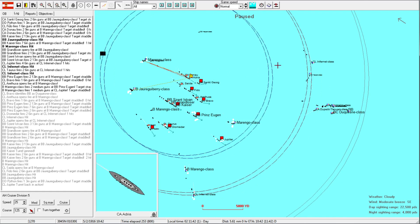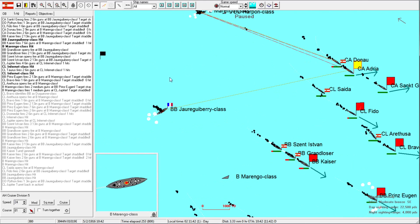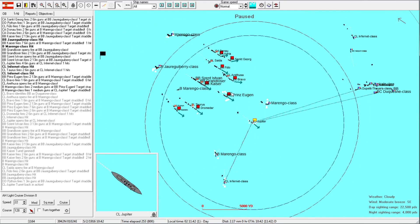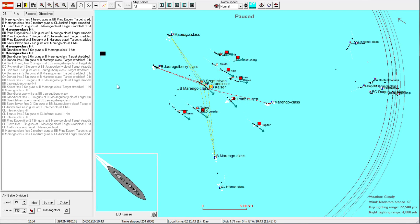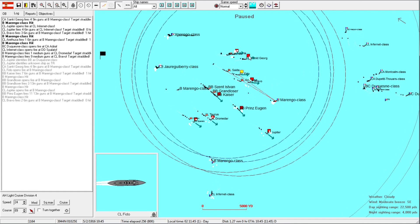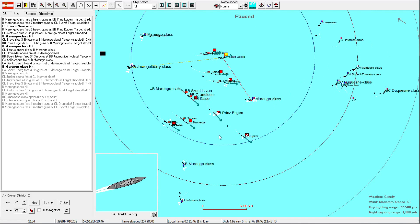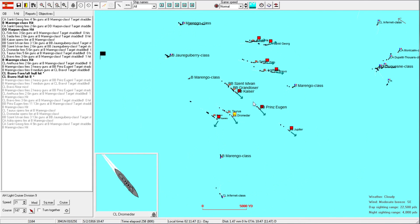Maybe I'll detach the St. George. I was thinking it would be good to make sure this Marengo class is sinking - yeah, she's sinking on fire. I'm just going to go for the kills here. We'll split these two so that our guns can start picking them off - torpedoes, whatever we want to use. We'll let our heavy cruisers maybe absorb some fire, but I don't think they'll be that stupid.